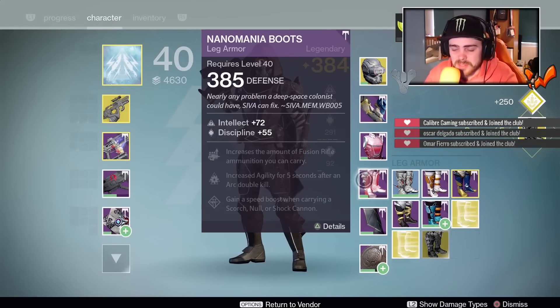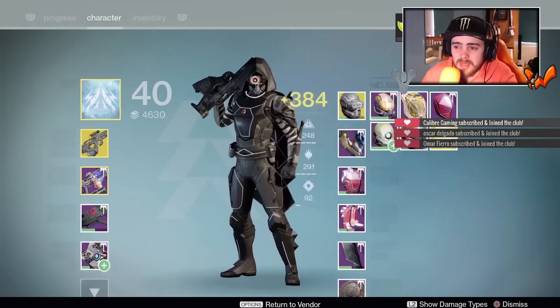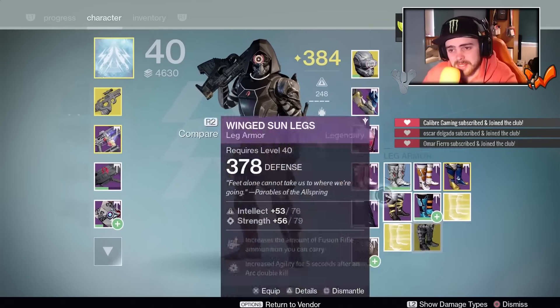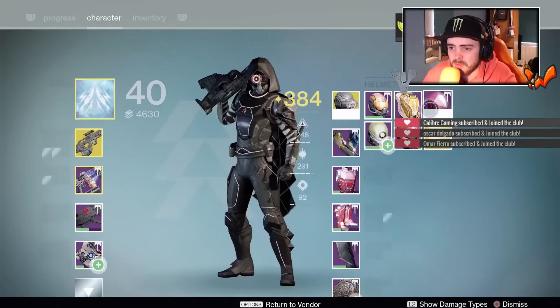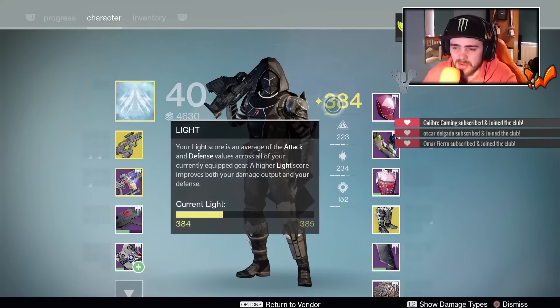We have 385 boots. Even if we got 387 and put those on, it's not really going to make a massive difference. But 387 — that's exactly what we got, so we'll put those on.